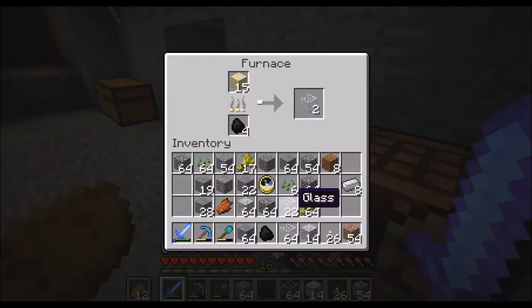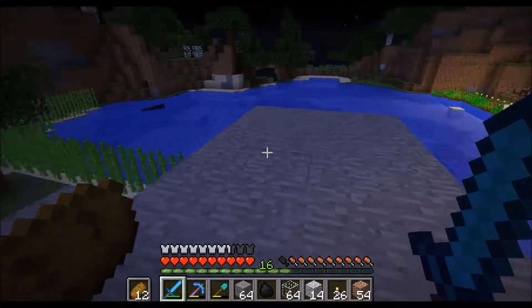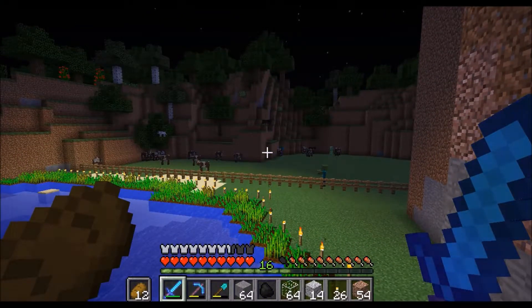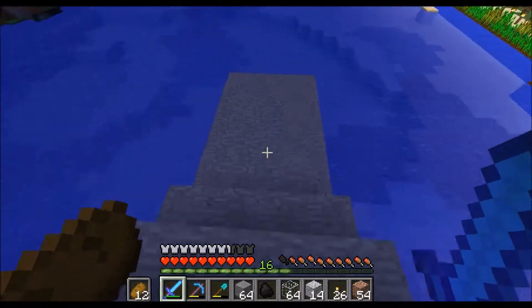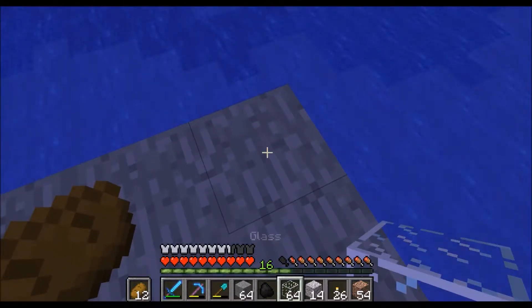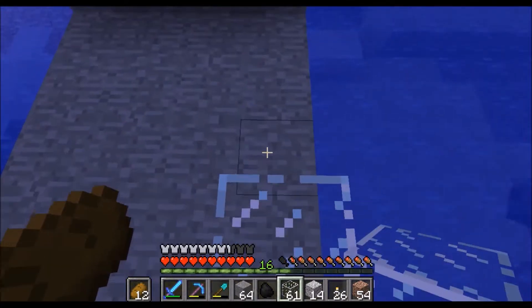We have 64 blocks and another 22 blocks, and we still have some cooking up on top. Let's start laying these things down. It's nighttime so you might get a glimpse of some mobs — there's a wolf over there, a creeper, a zombie, another zombie. Let's go ahead and get this laid out. We'll choose number six on the keyboard which is the glass and lay a bunch of these down.